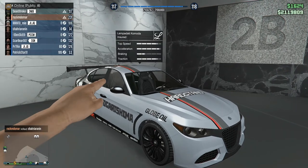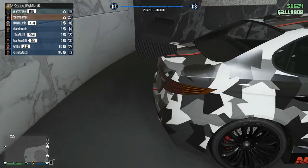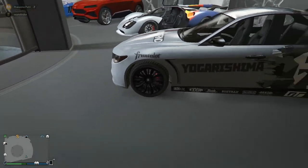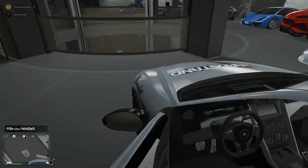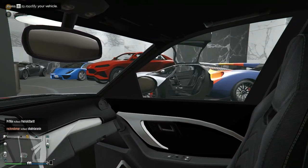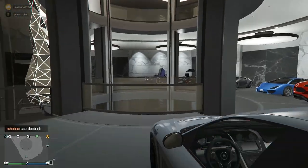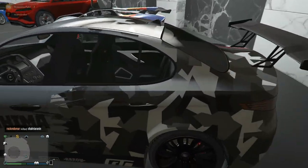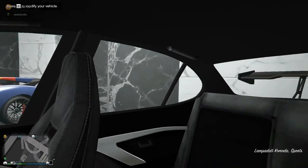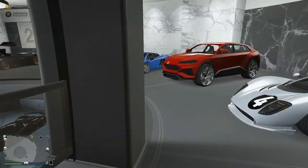The next car is the Ocelot Komodo, based on the Alfa Romeo Giulia Quadrifoglio. I love the livery — I won it on the podium. It's one of the better sedan cars in the game and fun to drive. Since it was free I don't take it out much anymore — maybe once or twice when I first won it. The interior is quite nice. I tend to only take a few cars I really like outside.